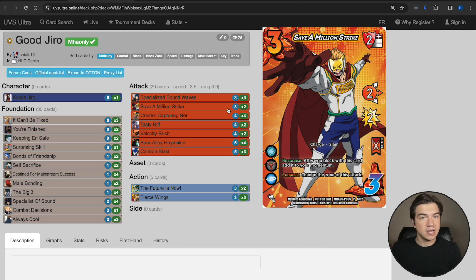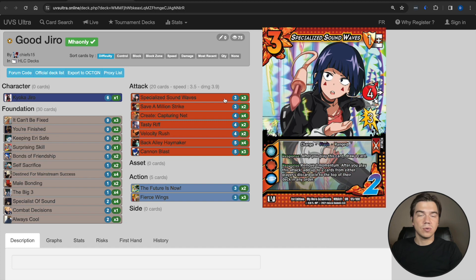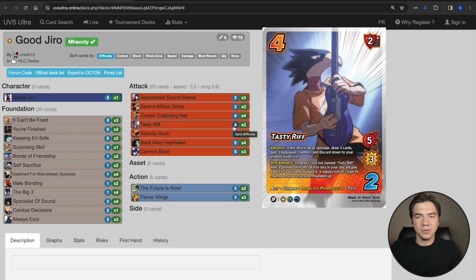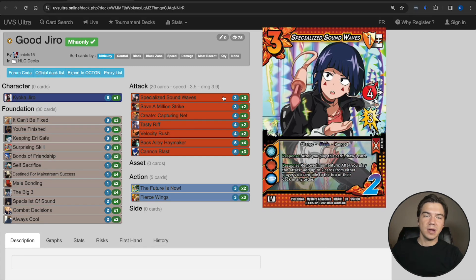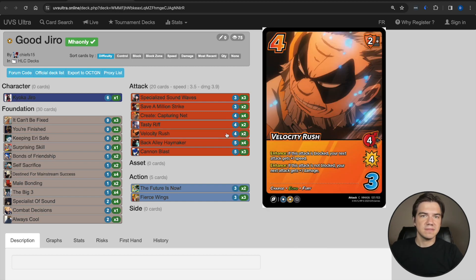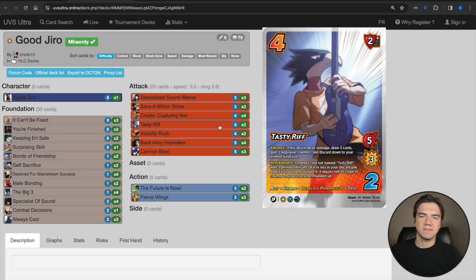We needed Futures Now and not Sound Waves? We'll go grab it. Or we can grab Sound Waves if we have momentum, then use Sound Waves to grab Futures Now, or use Sound Waves to go grab Tasty Riff. Because we were able to take Sound Waves down from a four to a three, we got some room for some more two checks. We can run two copies of Tasty Riff, and this attack has been doing really, really well in my testing — I've been surprised by that. I've also thrown in two copies of Velocity Rush as just something else to do with our momentum, and the Back Alley Haymaker. And of course we have our finishers.